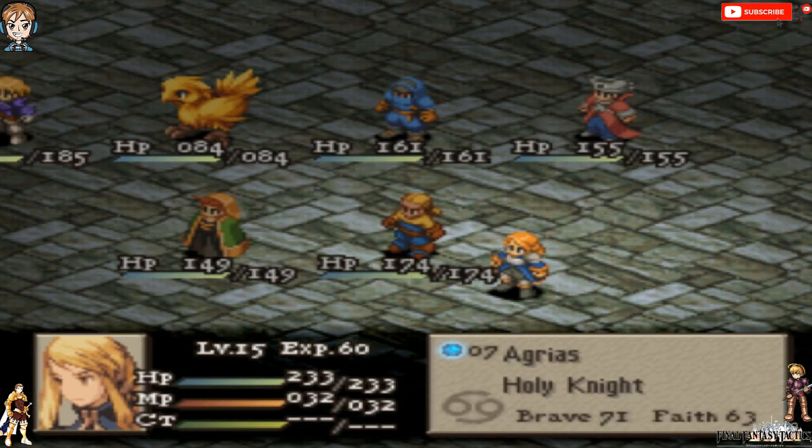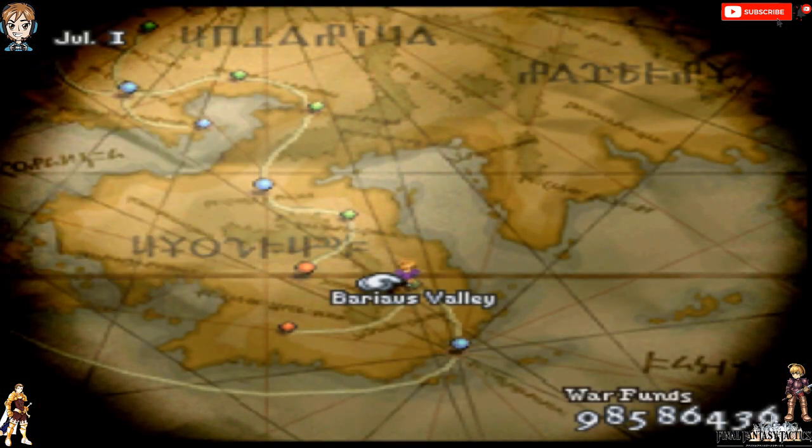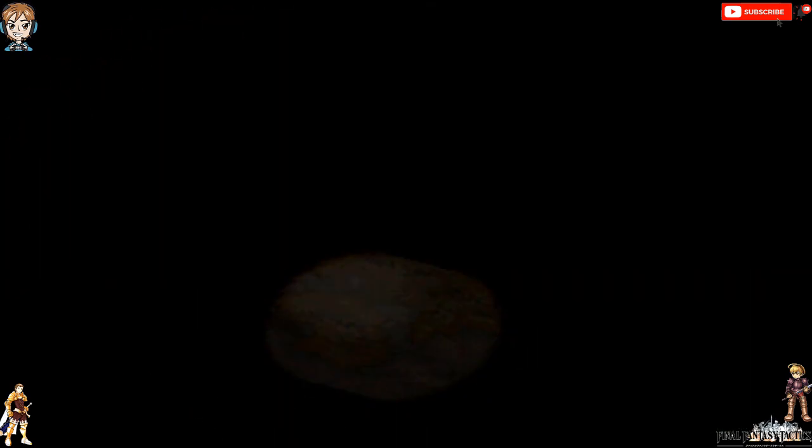For Stadio, I mastered Engineer, got some stuff with Chemist, and now I have him working on Archer so he can get speed save. As for Agorists, I spent a lot of time on Chemist to get what I needed for her — not everything, but it'll be there. I still have a ways to go to finish leveling up her Holy Knight.